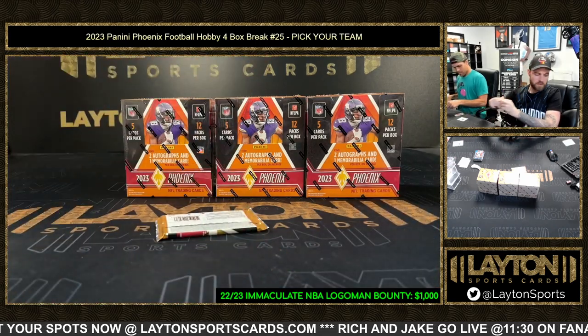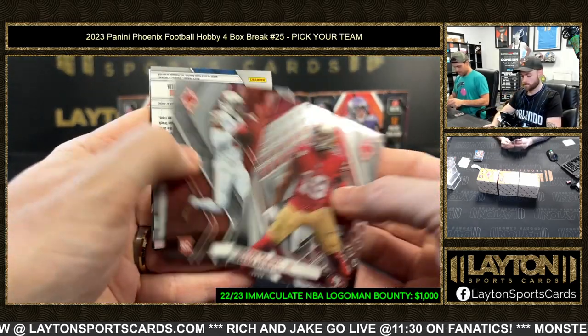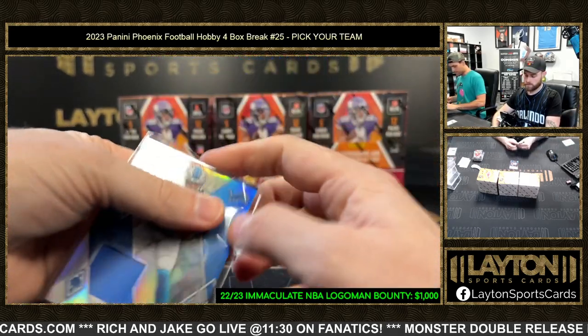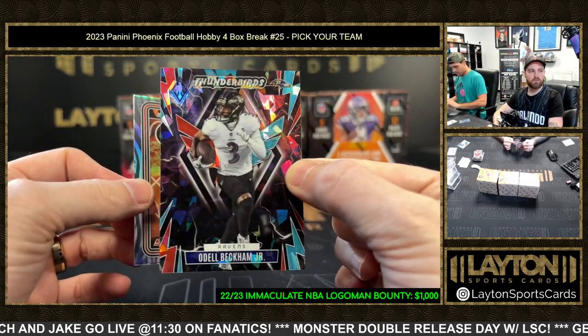Nice hit! Houston put a good one there. They killed the draft - they did great with the draft. They're gonna be good. It's a 199 Lions Jahmyr Gibbs rookie jersey card. Fire and Ice Thunderbirds Odell Beckham - it's 2 of 35 for the Ravens.